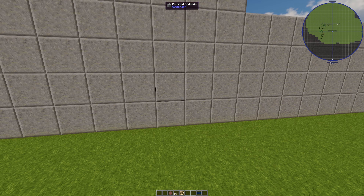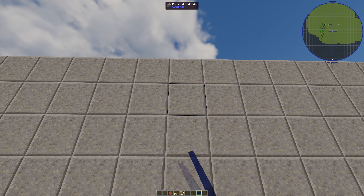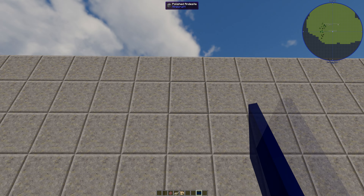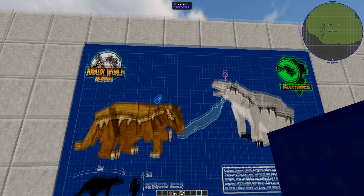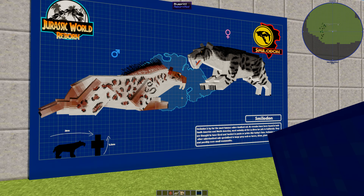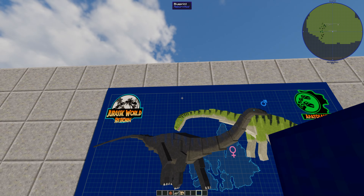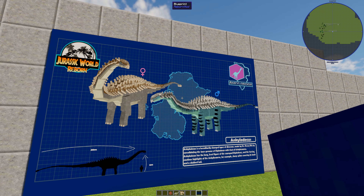So we get the blueprint here and we literally place it on the wall. If you don't like it you have to delete it and keep going around the blueprints. T-Rex. Until you get the one you want. Spinaraptor again. You keep doing this. I don't know how many blueprints there are, including the Ice Age creatures as well, because there's loads of Ice Age creatures. I particularly like that one - the Smilodon. There we go, you can keep going through them and they do repeat.